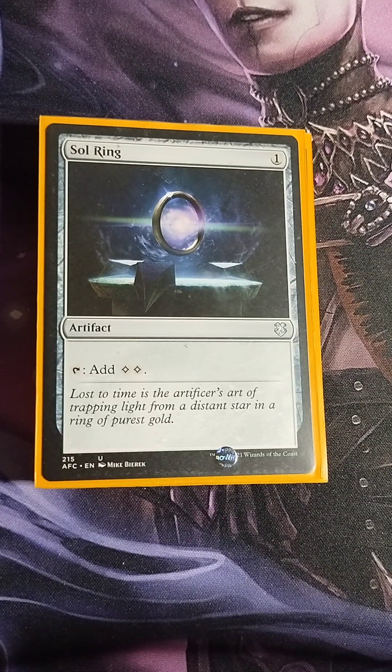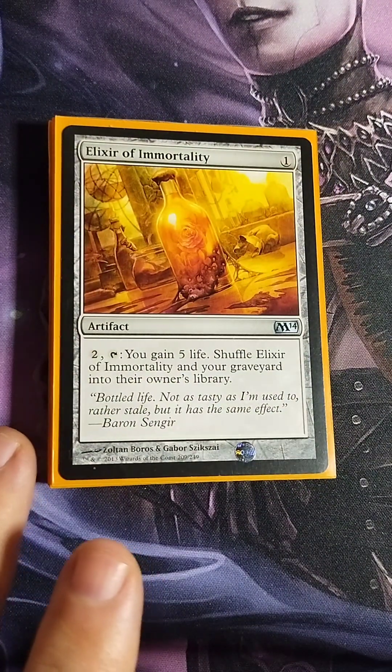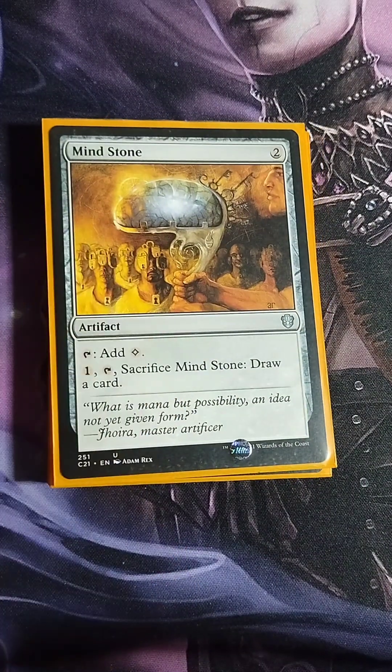Elixir of Immortality — one colorless. Pay two and tap: you gain five life, then shuffle Elixir of Immortality and your graveyard into your library. A little life gain, plus we get to recycle all those artifacts we've used and reuse them. Mind Stone — two colorless, tap to add one colorless to your mana pool, or pay one and sacrifice it to draw a card.